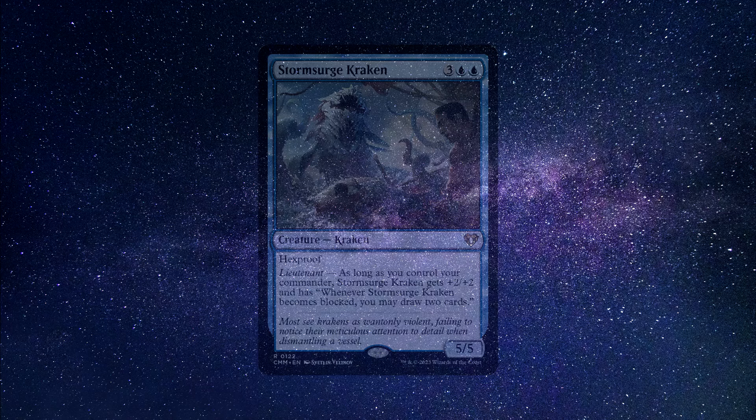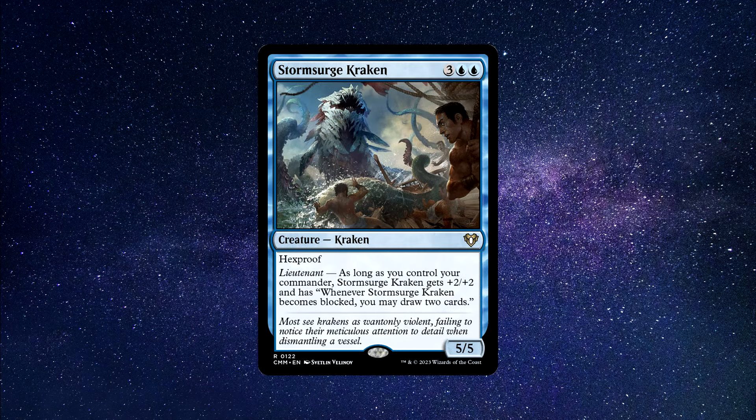Number 4: Storm Surge Kraken — a Kraken creature that costs 2 blue and 3 generic mana to cast. It has 5 power and 5 toughness and says the following: Hexproof. Lieutenant — as long as you control your commander, Storm Surge Kraken gets +2/+2 and has: whenever Storm Surge Kraken becomes blocked, you may draw 2 cards. Are you a fan of drawing cards?